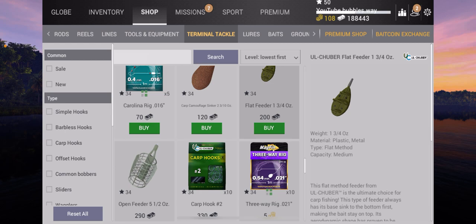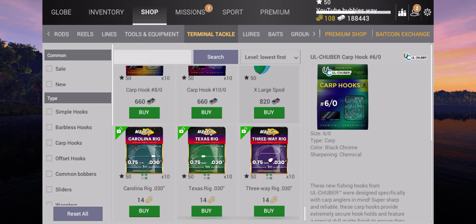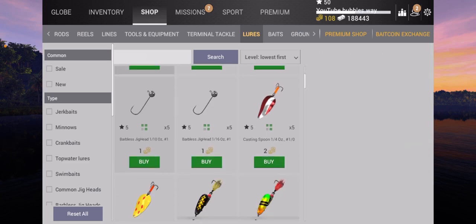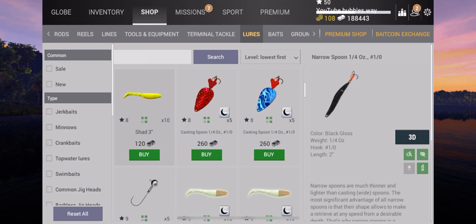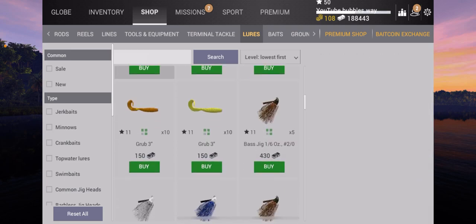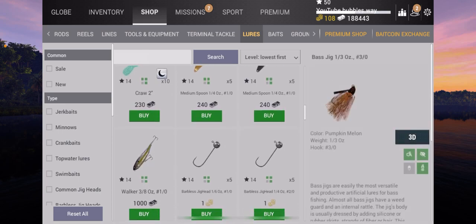They added some new lures. I don't think they added anything in terminal tackle though — I'll just have a quick double check. It runs a little bit slow; I've got too many videos on my mobile now. Okay, nothing there. So if we look in lures, they added some new lures and some new baits, so we're going to quickly show you those. They did add a mouse lure. I'm sorry if I sound a bit croaky — I haven't had any sleep, too many videos to edit on that YouTube grind.